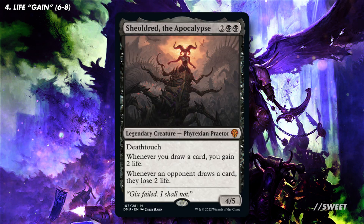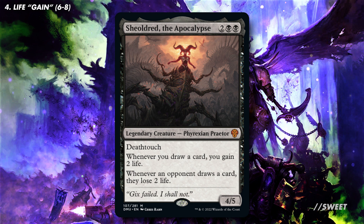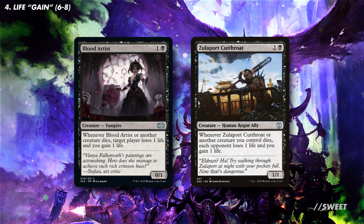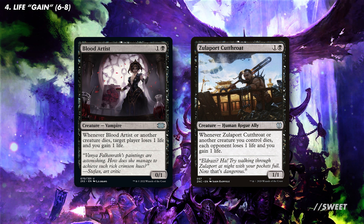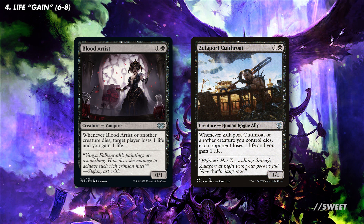And then you have Sheoldred the Apocalypse, because it's just very good — it drains out the board whenever they draw a card, all while boosting ours higher. For some more budget friendly options you can look at running some Blood Artist effects, which drain our opponents when creatures die. This build is also a sneaky tokens deck, and things die all the time in Commander, so these could be great options as a way of keeping us alive and our opponents in check.